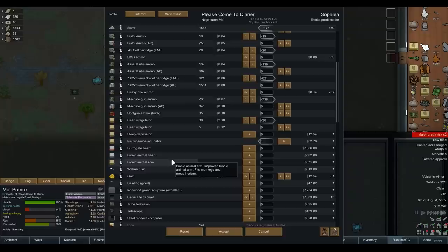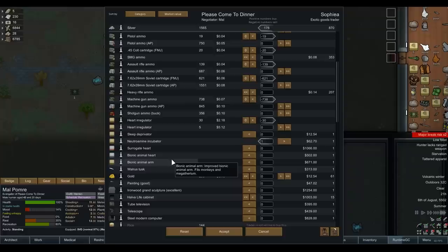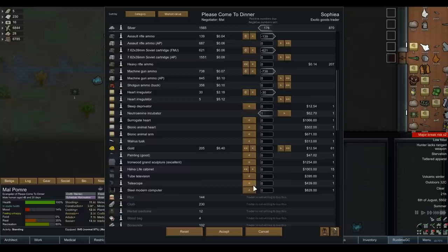They've also got Bionic Arms here, which we might want to buy. But wait - it's for monkeys and Megatherium? It's an animal arm! Good job we didn't buy that - otherwise I'd have been going 'why the hell can't we install this' for about four hours before I realised.